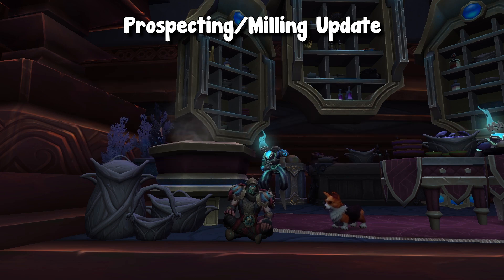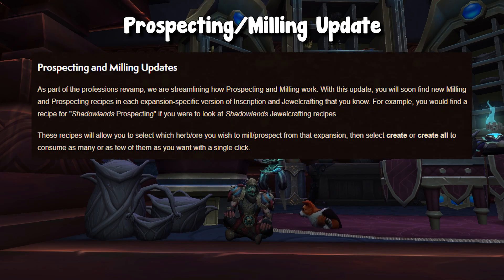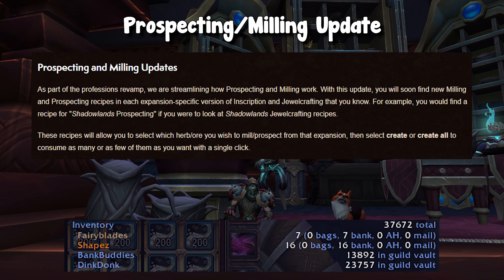Technically, this is not confirmed as we do not have jewelcrafting in the alpha yet, or any sort of in-game actual confirmation or confirmation from the devs. However, if we look at that article, they use the example of Shadowlands prospecting when talking about this change. They also use the line: 'these recipes will allow you to select which herb or ore you wish to mill or prospect from that expansion.' So I am assuming this is going to apply to all expansions. So if you are somebody who is storing 37,000 Kyprite from Pandaria in their guild bank right now, hopefully in Dragonflight you can get rid of that in a single click.